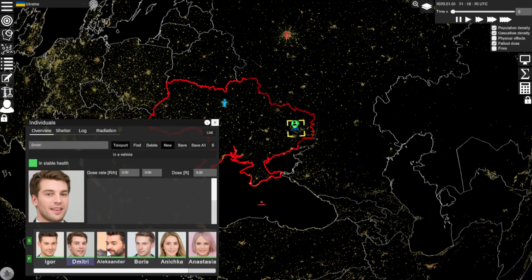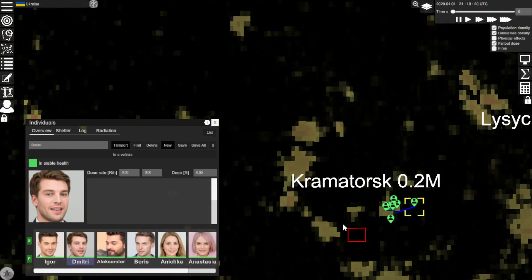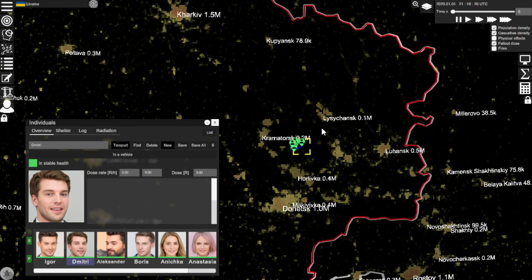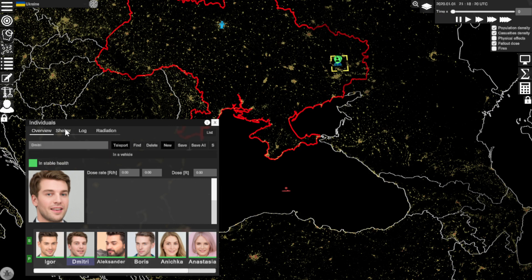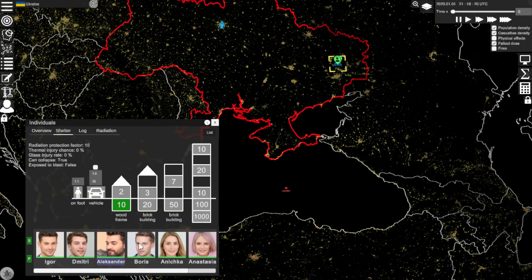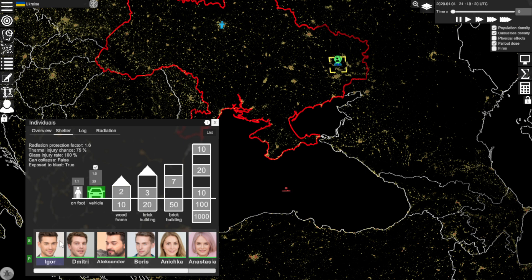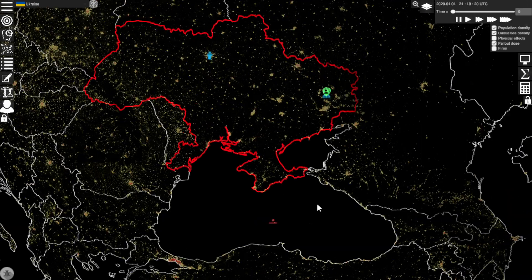We're going to go over that once we launch our warhead. Zooming in we can see where they're currently located, and this is important. What I'd like the game to add is some military vehicles so we can see how fallout affects things like tanks — like T-72s — and see how blast and radiation would affect that military infrastructure. Throughout this video I'll go over these people; I've placed them in different types of structures so we can see how the blast affects them. Some Russians like Igor are in a vehicle, Dmitry is also in a vehicle, some Ukrainians are in the basement, and some are not.